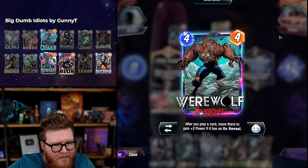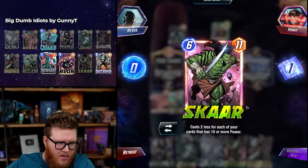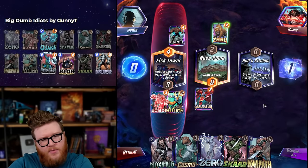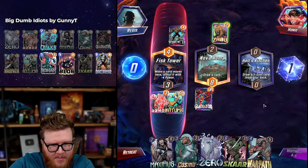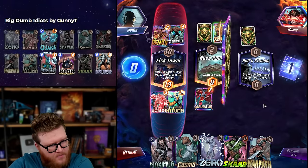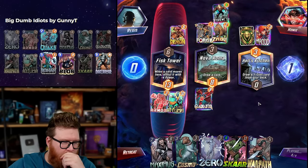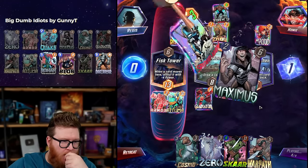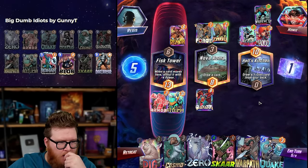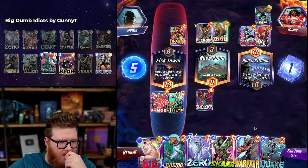Werewolf by Night — remember how busted this card was at three? Still pretty good at four. Scar next turn is fine, we can also go Scar Zero. It's usually always fine if we turn off our six-drop — well, Blob I guess. We can silence the Scar to be safe but then it makes Destroyer a little bit worse. Let's see what we draw. Another Hood — rude. Maximus is totally fine as a two-six. It's a pretty good deck against Spider-Ham in general. Quake — this Werewolf is funny, could actually be fairly disruptive.